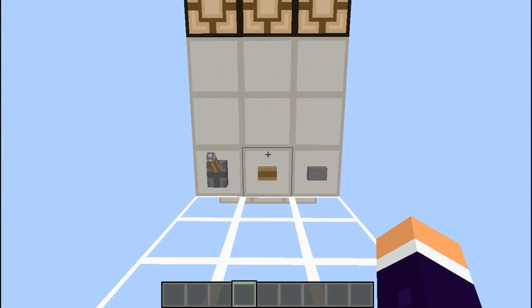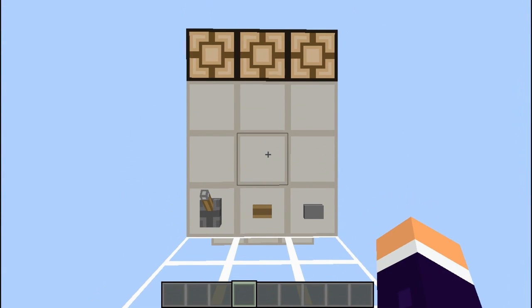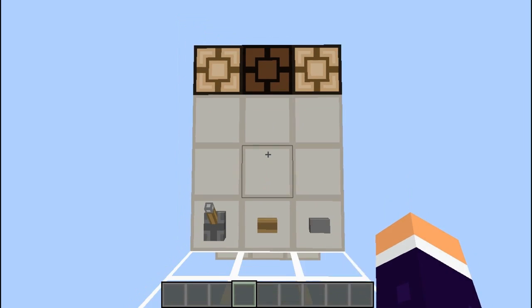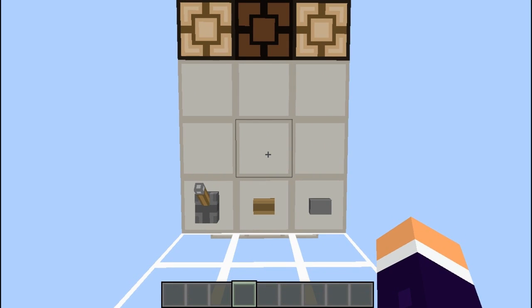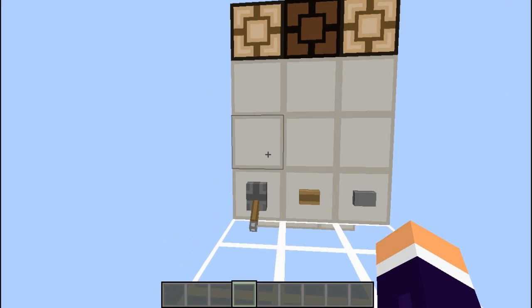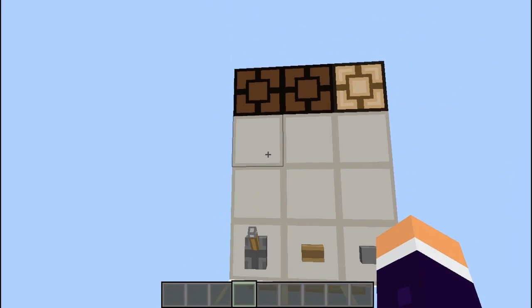Hello guys, welcome back. Minecraft with Dummies here. Today I've got another T flip-flop design. This one however is an improvement as it no longer does a double pulse on the front or the back. It also can take any signal length so you can have it on as much as you like, and when you let go it will change state.